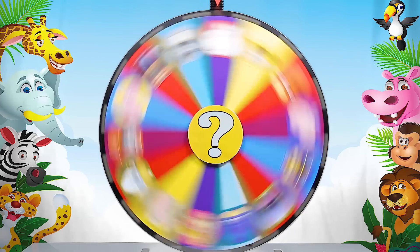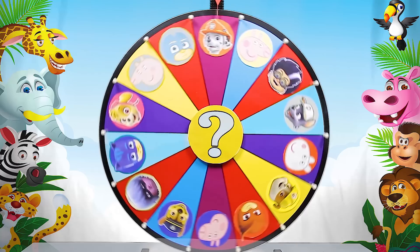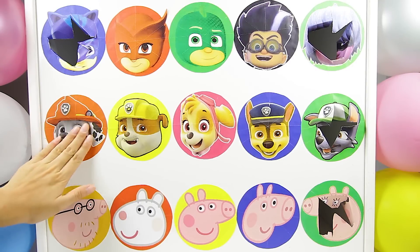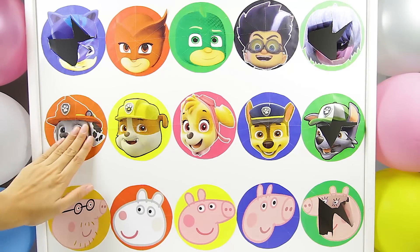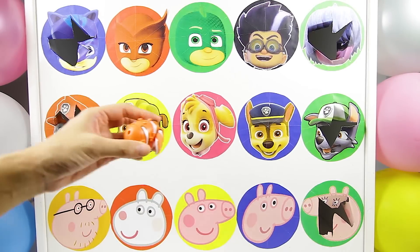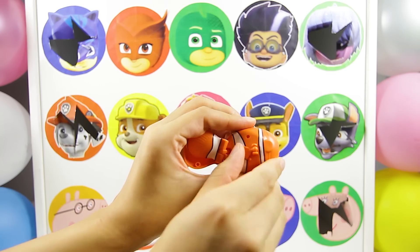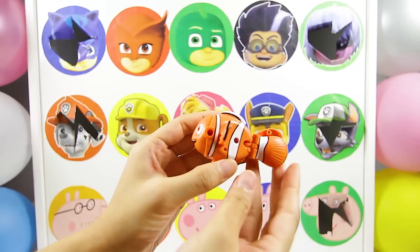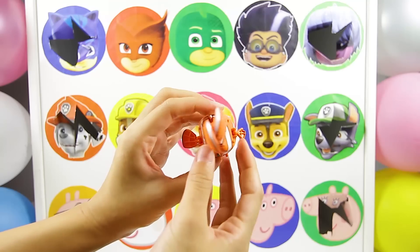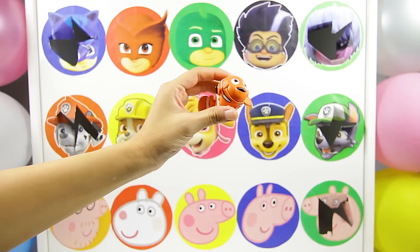Let's see which character is next! And it landed on Marshall from the Paw Patrol team! This is the second surprise we landed on for the Paw Patrol team. OK Marshall, are you ready? 1, 2, 3! It's an orange surprise egg! Oh wait, we can open it! I know who it is now! It's Nemo from Finding Nemo and Finding Dory! Nemo is one of Dory's best friends! And he's also a really good swimmer! Bye Nemo!